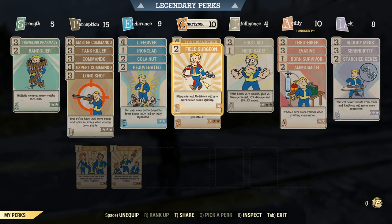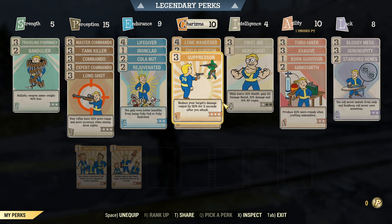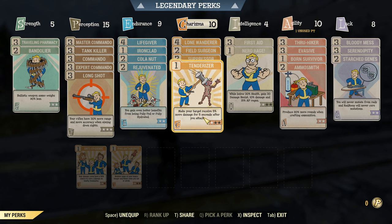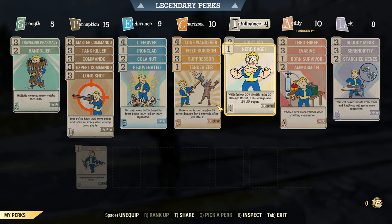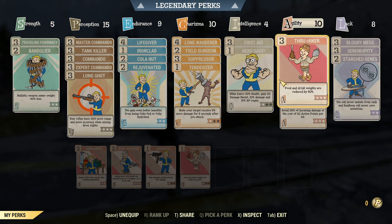Suppressor 3 is really good for survivability, though most people hit 110 DR so it's not always great. Tenderizer 1 — Tenderizer 3 only gives 10% damage and I don't think the 5% difference is worth two perk points. First Aid for stims — you want that first burst of healing to last longer. Nerd Rage 1 — I run half health on this build. Through Hiker since you're spamming Quantums. Evasive gives 45 damage resistance for three points, which is solid with high Agility.